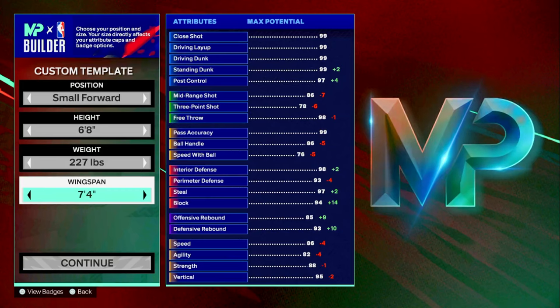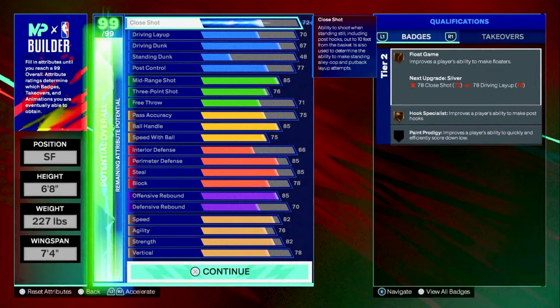Long arms are very important in this game. When you're 6'8, you cover more ground, and with your long arms you get more interceptions and deflections — that's why we went with 7'4.